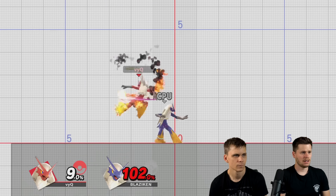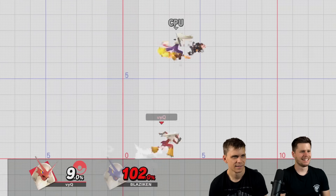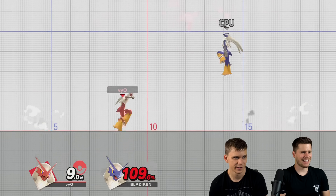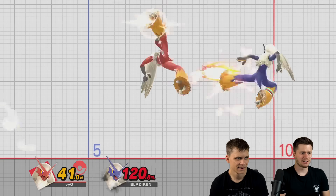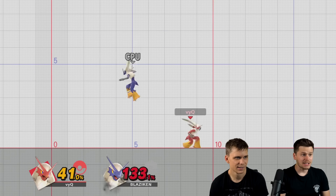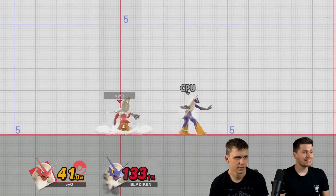That's the neutral air — this is like Bayonetta, but you can't hold it. And it looks really cool, and it looks strong as well. It looks clean. I feel like Roy when I do it. True. That was up air and it spiked. No — that wasn't up air. Oh, that was the forward air.